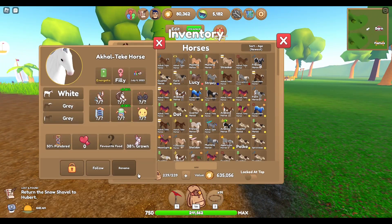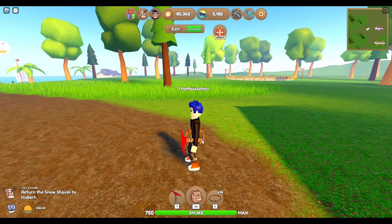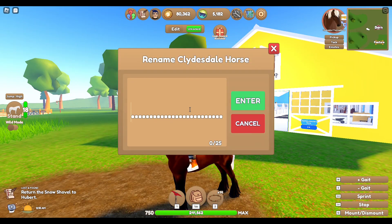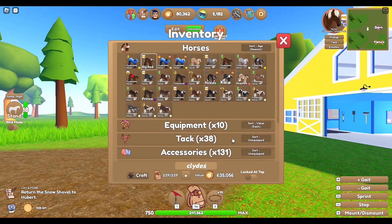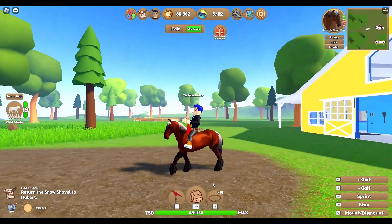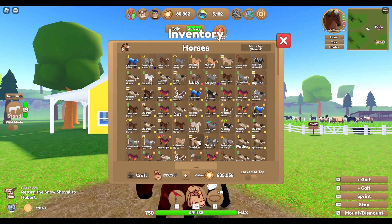Next foal — we're going to name this one Snowball. Next one available is this gorgeous boy with the Bay Akilteki coat, and his name is going to be Big Red. Big Red is definitely available — he's a gorgeous boy. I believe he is from this horse — this is his mama. He has a palomino mane and tail because he's a thoroughbred and I bred him with one of my palominos.